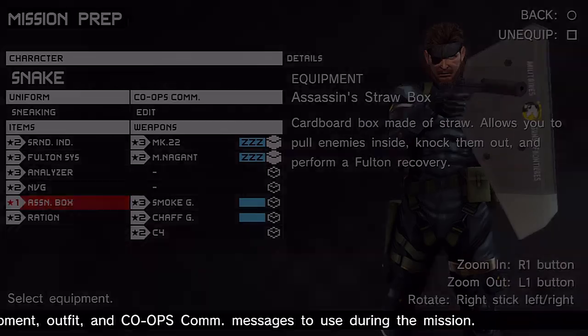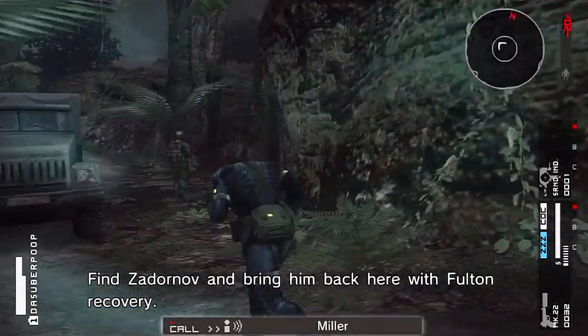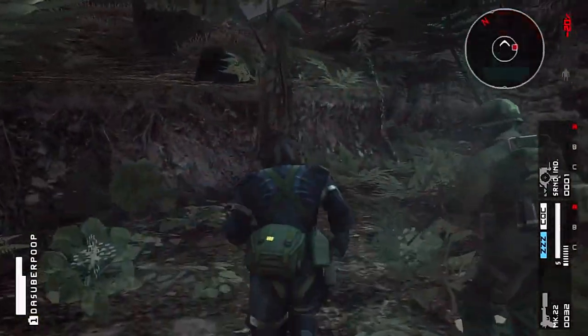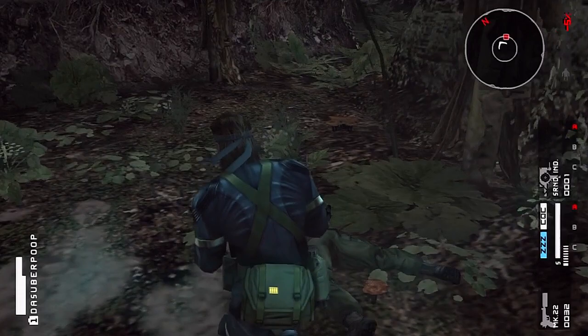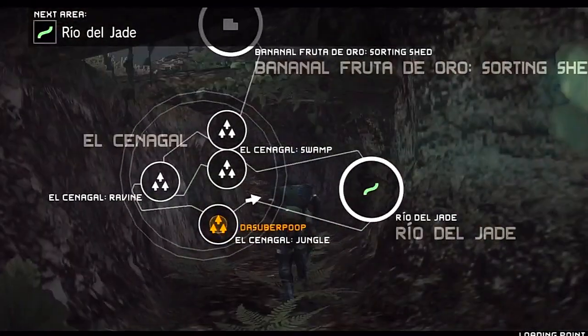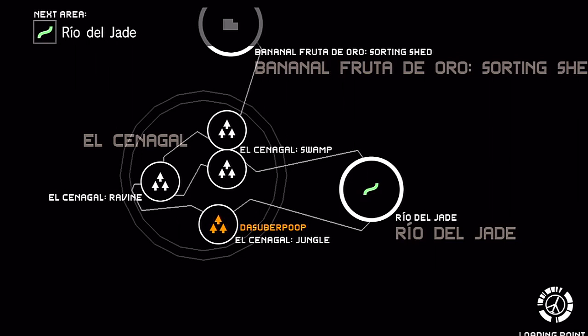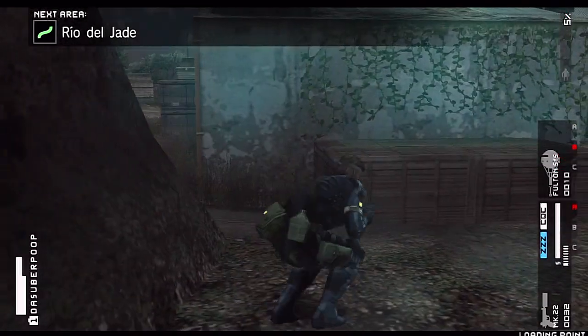We're looking pretty good - got that assassin box, hopefully I remember to use that. Let's get this started. Find Zdornov and bring him back with Fulton recovery. We're beginning the outer heaven chapter of Metal Gear Solid: Peace Walker. Let's see if this guy has the skills that pay the bills. I actually do need people for the medical team, so I'll take these suckers. With these Zdornov search missions, Zdornov's positioning is always random, so it's important to check all of these areas.